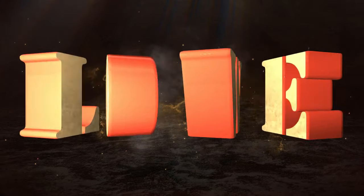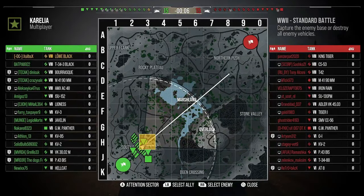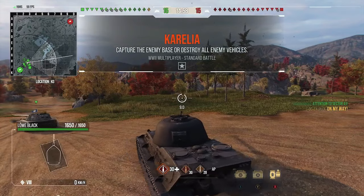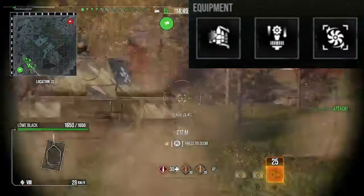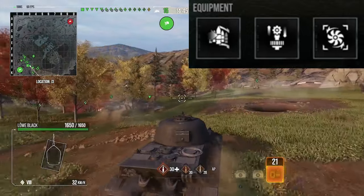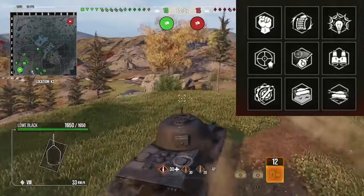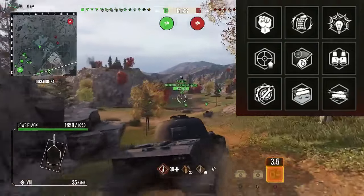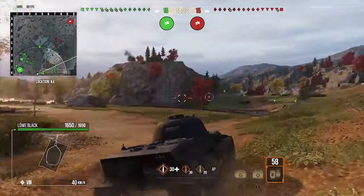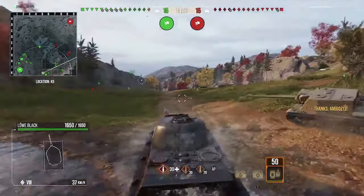Moving on to number 2 — we've gone for the Löwe Black, which for me is quite a decent tank. The downside is it doesn't have preferential matchmaking like the IS-6 Black — it will see tier 10s. The equipment we run is Gun Rammer, Vert Stabs and Vents. I pick Vents to improve the reload. We're also running Born Leader, Rapid Reload, 6th Sense, Steady Aim, Snapshot, Situational Awareness, Track Mechanic, Off-Road Driving and Run and Gun — again a gun-themed equipment and perk setup.